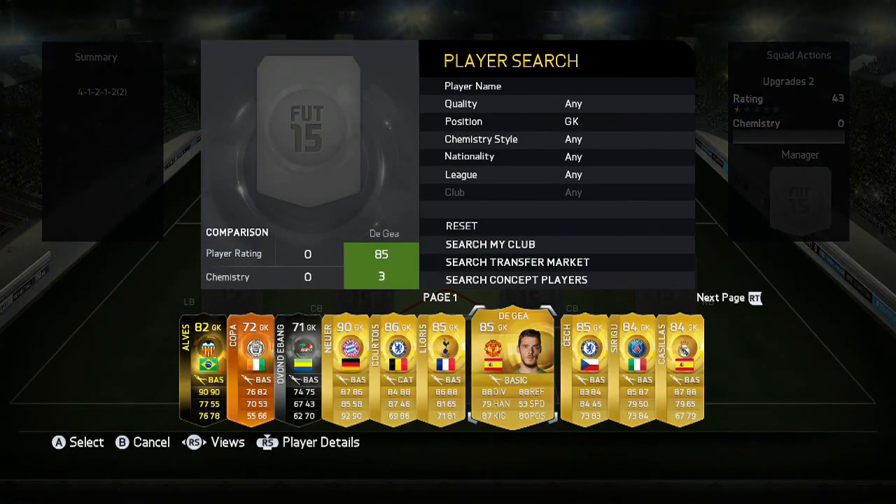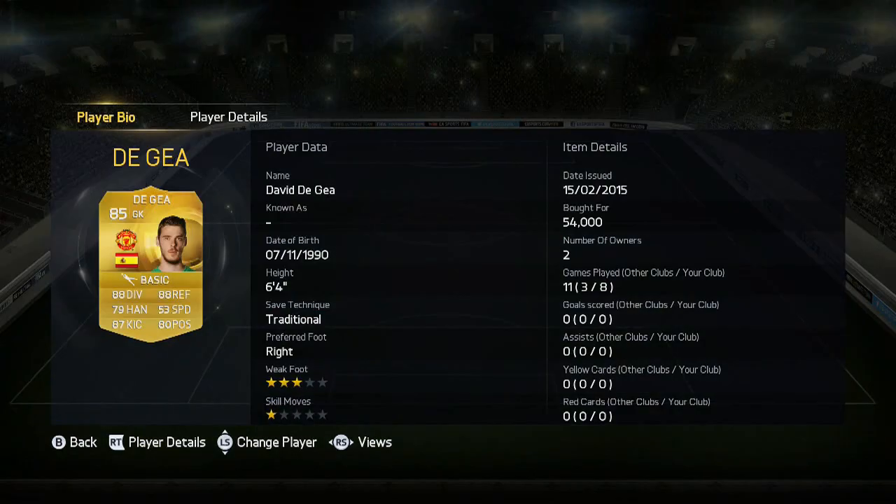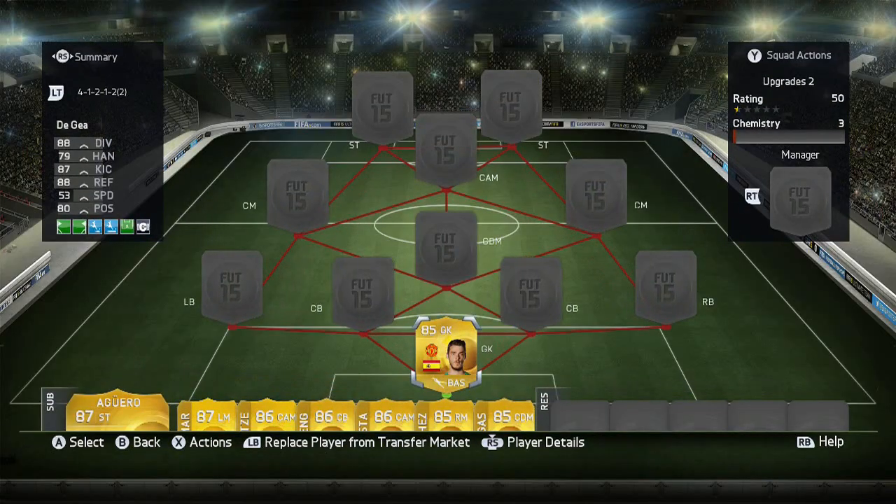In there we've got the most obvious upgrade - probably the best keeper in the game now, and that's not me being biased, he just is. Look at the all-round stats, they're incredible. He cost me 54k - I can't wait to pack him so he becomes first owner. Anyway, six foot four, and everyone knows David De Gea is fantastic on FIFA.